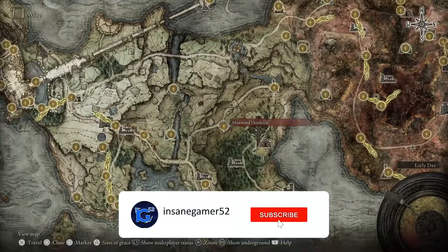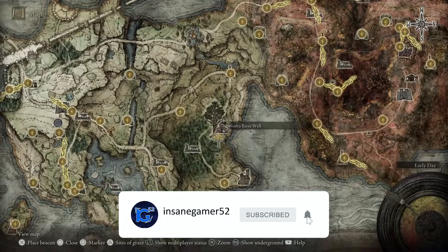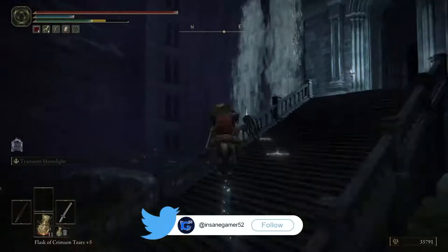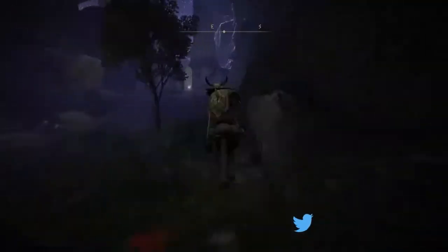So to get to the Siofra River, you have to go down the Siofra River Well in Limgrave. Once you're down here, make your way through the ruins to get to one of the most beautiful areas in the whole game, the Siofra Riverbank.